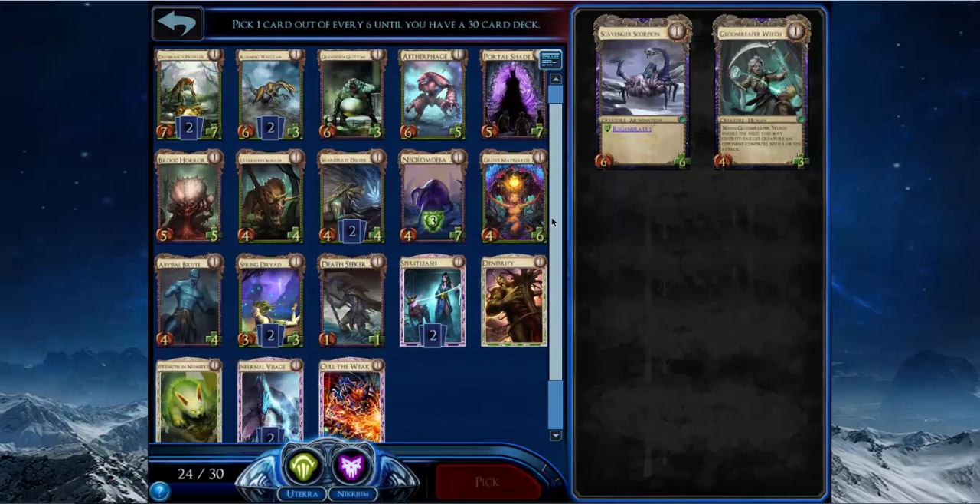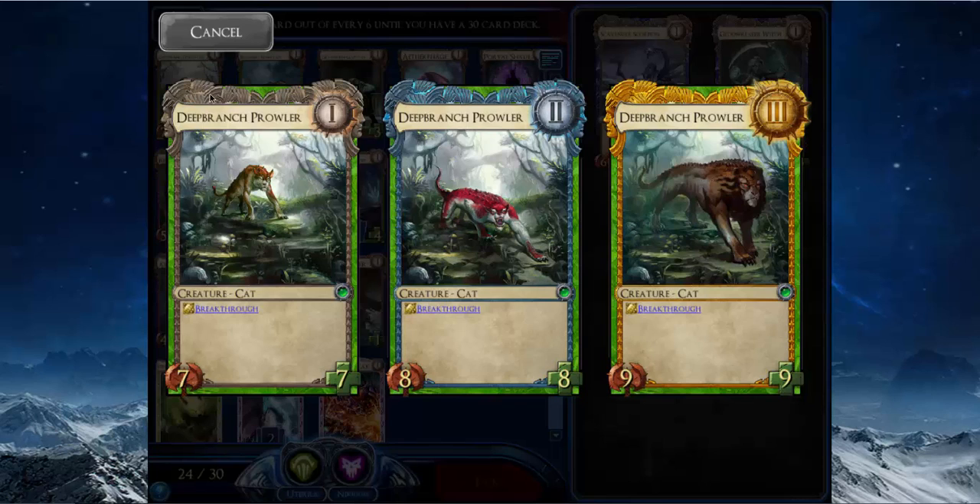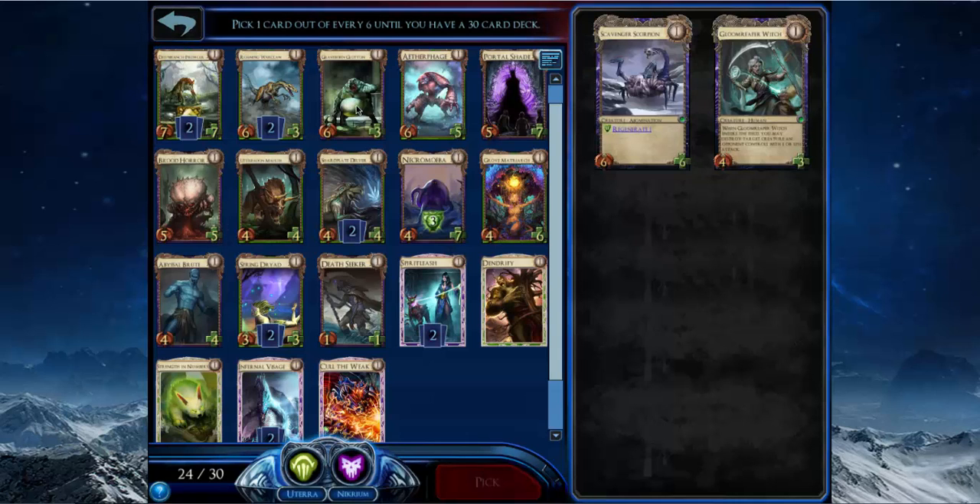With an extra Spirit Leash I can draw it more often, and I can kill all these raptors and stuff and put it on a Deep Branch Prowler. It makes my Deep Branch Prowler less bad — that's what tipped the scales toward Spirit Leash. Deep Branch Crawler is a card you really only want to play once since it only gets plus-one plus-one each rank, which is horrible. You want to make the most of it the first time you play it.